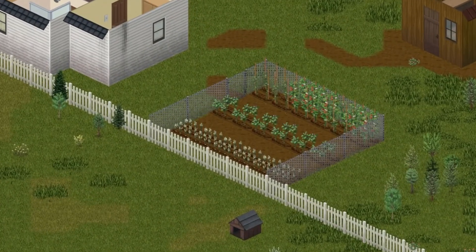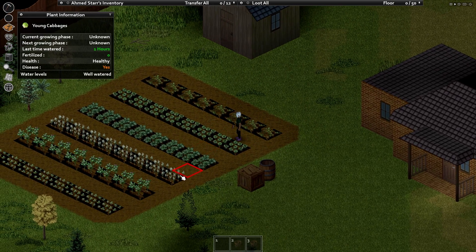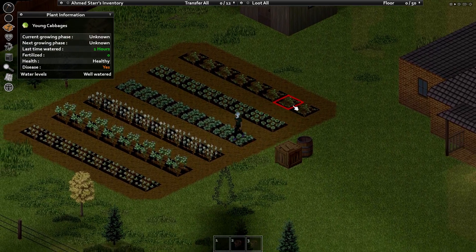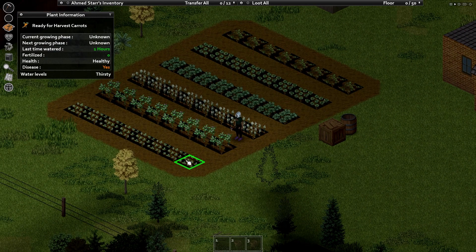There's also two garden stores in Louisville. On day one, most of the plants in Muldra are ready to harvest, and that is where the free farming experience comes from. Many of them are seed-bearing as well, which gives you plenty of seeds to start a much larger farm when you decide to.